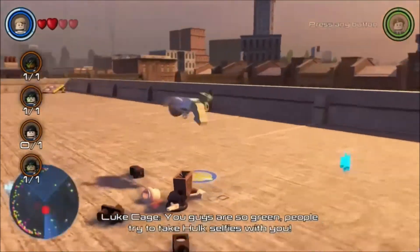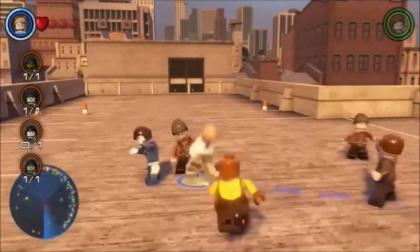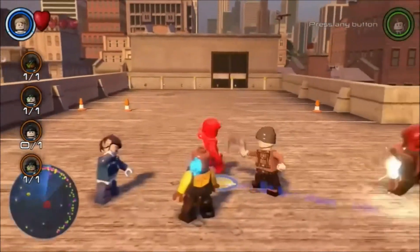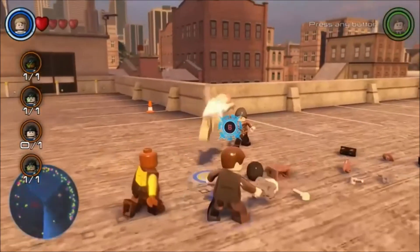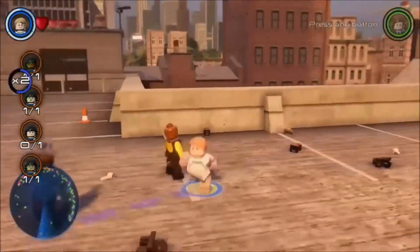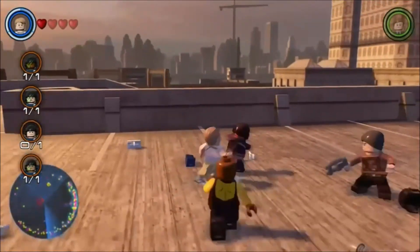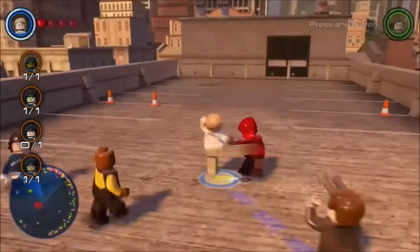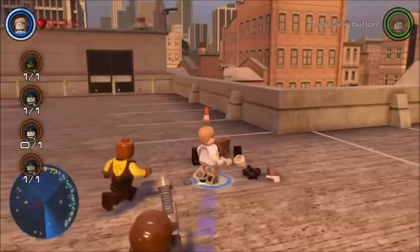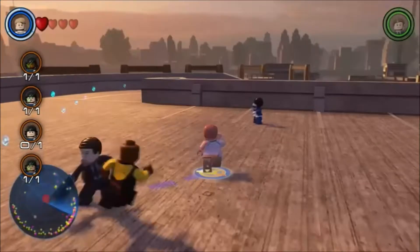Returning from LEGO Marvel Super Heroes is the custom superhero creator, where you can build your own hero for free play modes. You can give them speed like Captain America, strength like Hulk, Iron Man suits, Scarlet Witch's psychic powers, Falcon's flying suit — or simply be a S.H.I.E.L.D. agent. Whatever power playstyle suits you, the choice is yours.